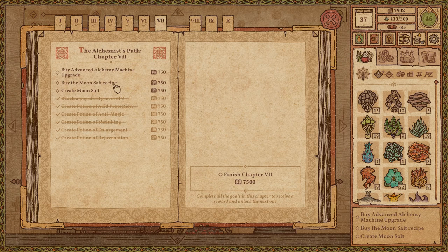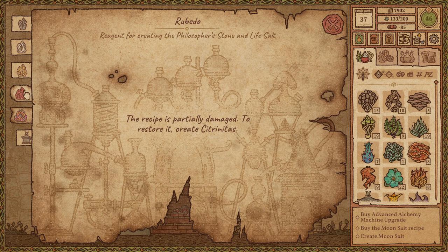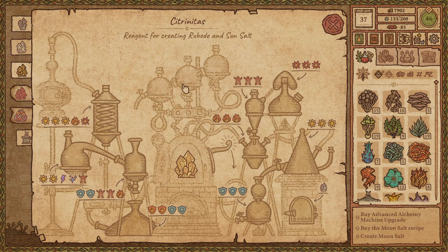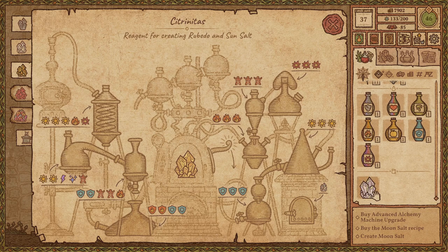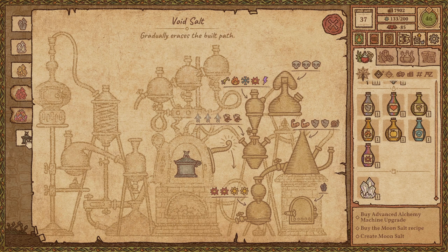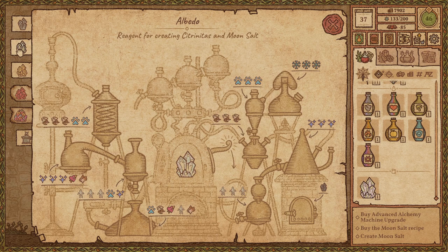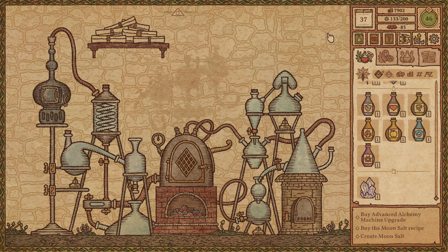Our focus today is making money because we need to purchase an awful lot of stuff. We don't have any pressing alchemical concerns — in theory we could work on the citronitas, since we don't need the rest of the alchemy machine for that. But doing it will consume our albedo, and the moon salt probably needs albedo the same way void salt needed nigredo. So we'd have to make another albedo, which isn't trivial — let's wait until we see the moon salt recipe.